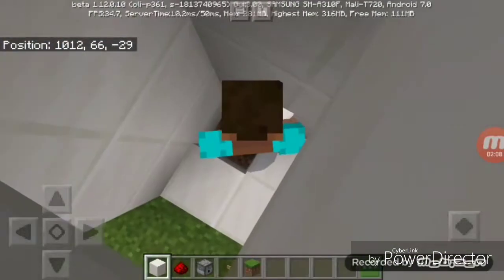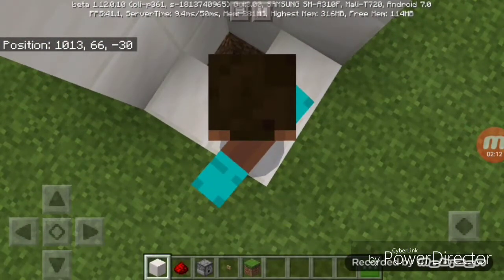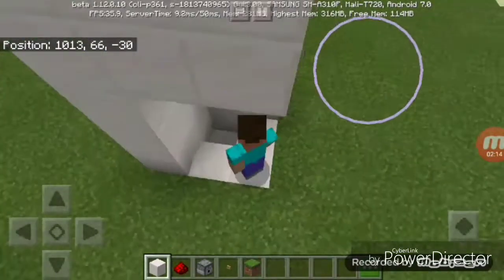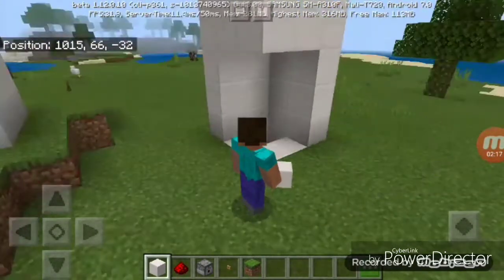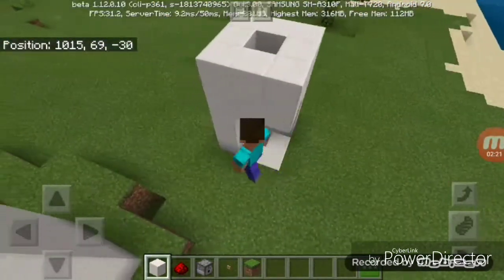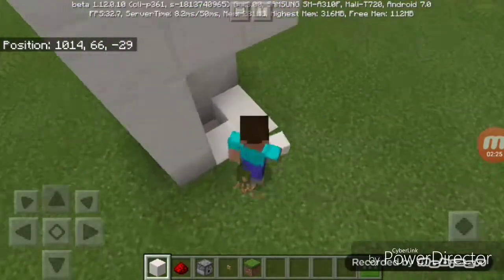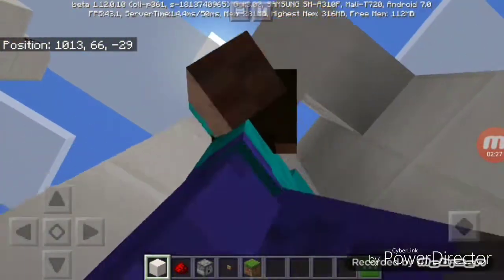Now you dig down a level more and place a block of quartz at the bottom layer. Your bottom layer is done. Let's go back up to the top and place a dispenser facing downwards.